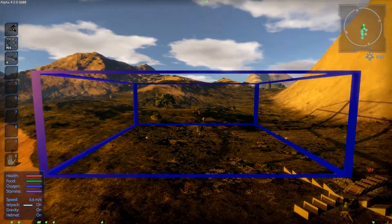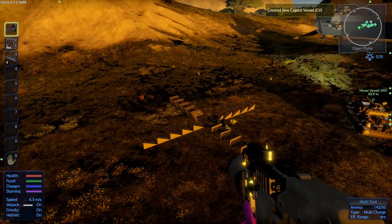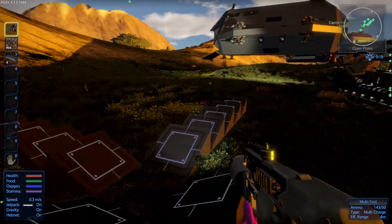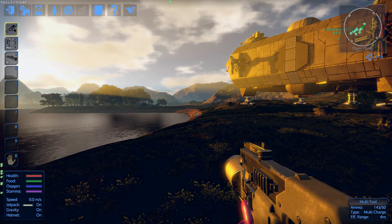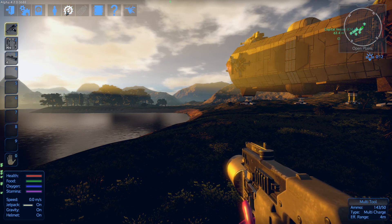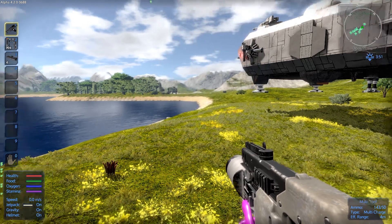I wonder what those things are - did I have a ship fall into the ground or something? This has got me confused big time. Wait a minute - the time is changing! Somebody told me how to fix this. Debug options, blueprint library, map. Yeah, there we go. Ain't that sweet, I love that.